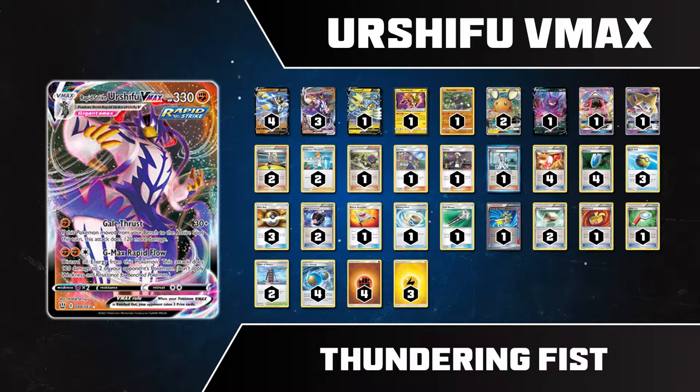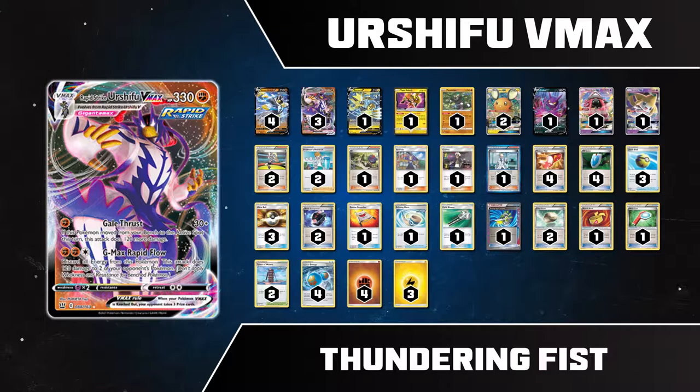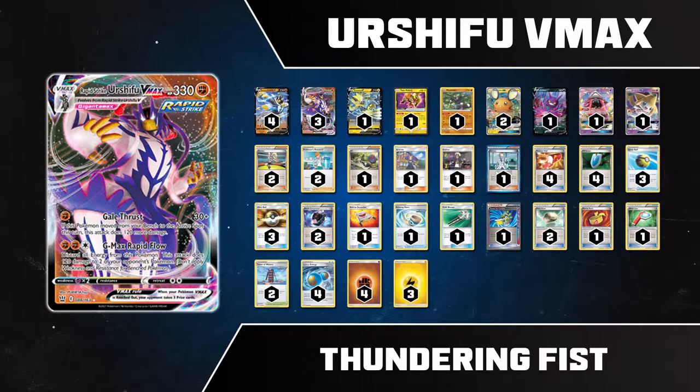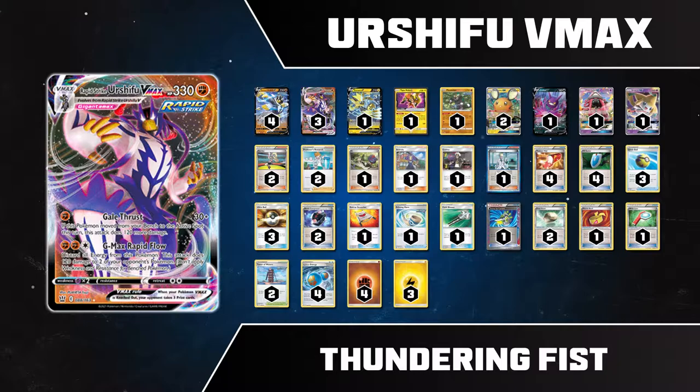The premise here is not too dissimilar to the Moltres list, except that you're using Tapu Koko Prism Star to cheat that extra energy into play. And you get Zeraora V as a backup attacker with its own really solid offensive typing — lightning as opposed to Moltres' dark. And instead of doing big damage to the active, you do a little to the active and a ton to the bench.